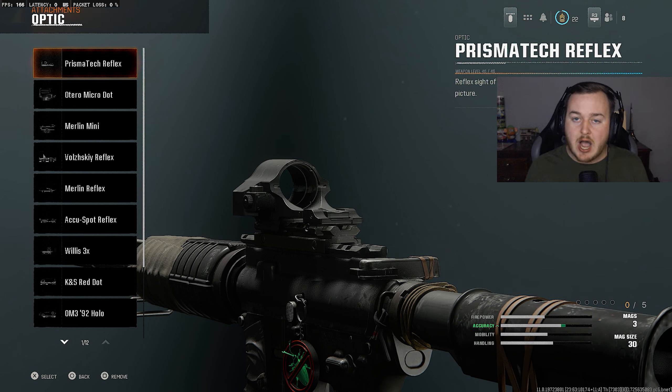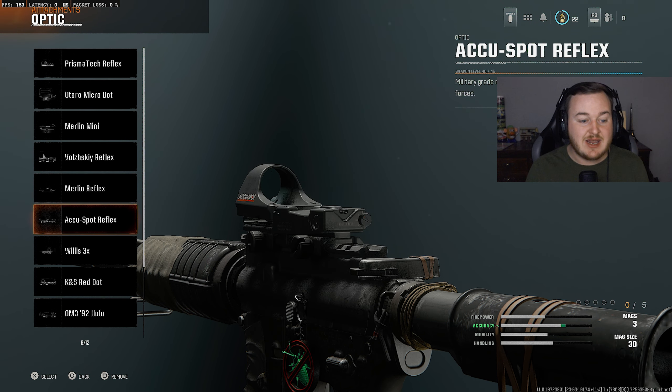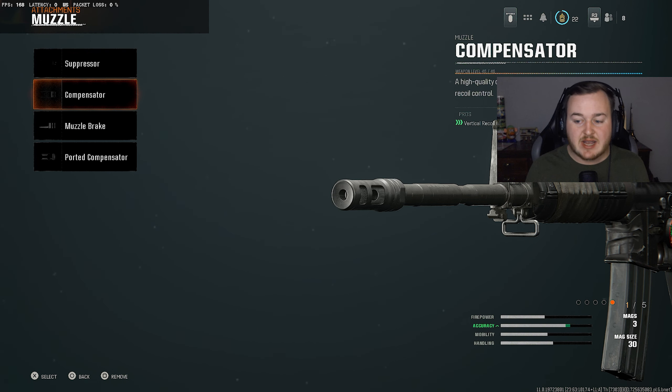For my optic on the XM4, there are many good options. For me, the Merlin Reflex is my favorite sight right now — it's a bit more zoomed in when aiming down sights, so I can see easier. The Volski, Merlin Mini, and Aku are also good options. For the muzzle, we're adding the Compensator — it's the only recoil control attachment I use, and it gives a crazy amount of vertical recoil control to calm the gun kick on the XM4's fast fire rate, making it way more accurate at any range.